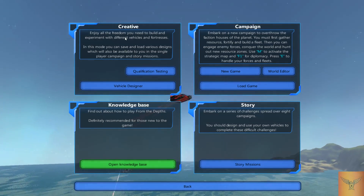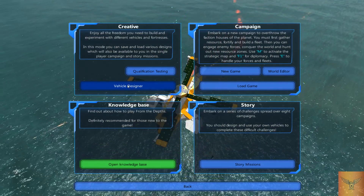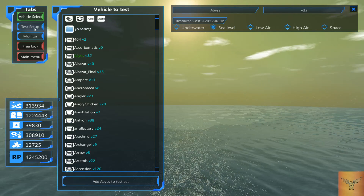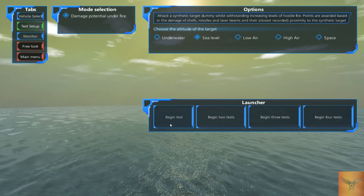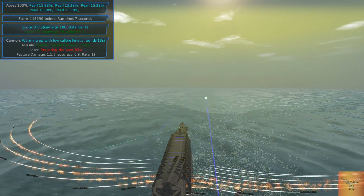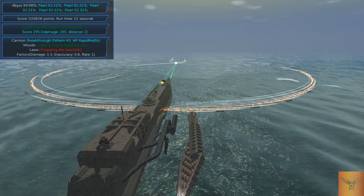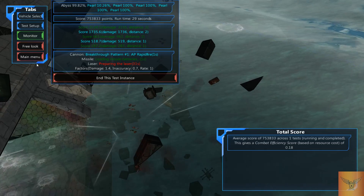There are two things in the creative segment: qualification testing and vehicle designer. Qualification testing is just that — stuff gets shot at your thing to see how well it performs. You select your vehicle, add it to the test set, set the target at sea level, click to begin the test, then click to free look and the enemy orb will start shooting at you with lasers, missiles, and regular cannon shots.